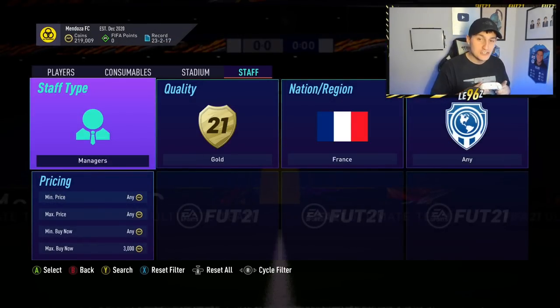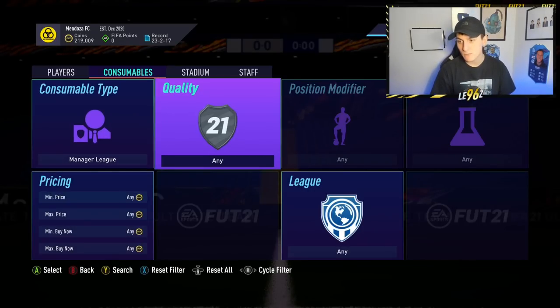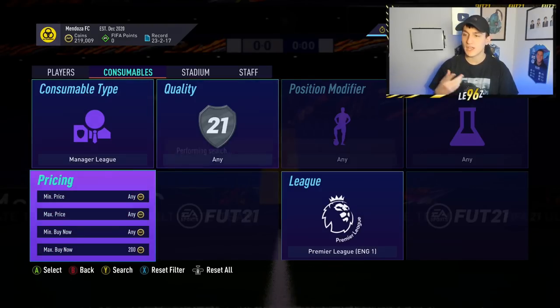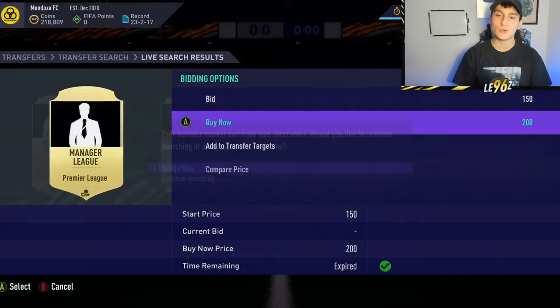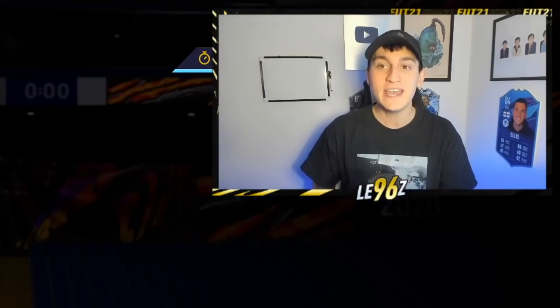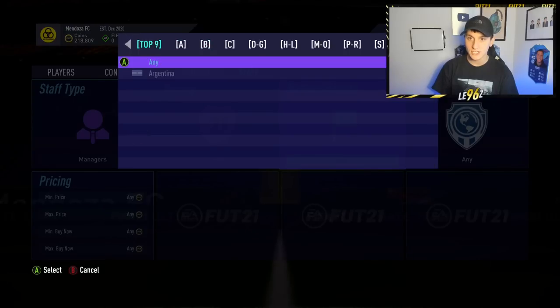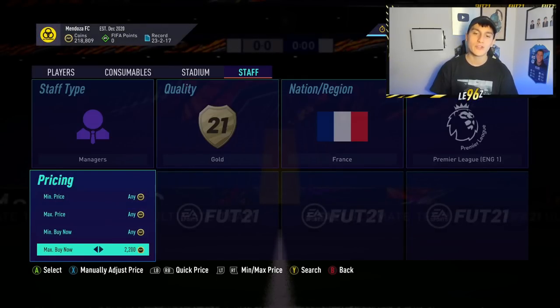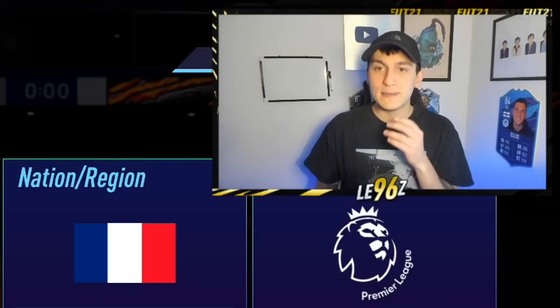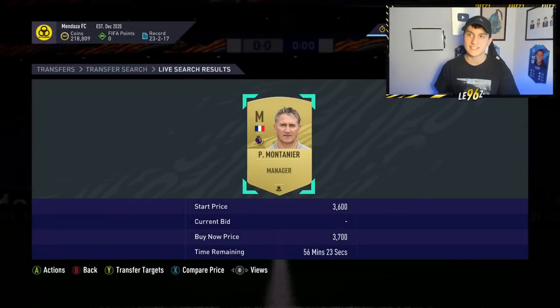Then what I'm going to do is jump over to the consumables tab, go over to manager league, select the Premier League, and would you look at that — you can buy a manager league consumable for 200 coins. So we've spent 2,700 coins on a manager plus 200 coins on the manager league, bringing the total to 2,900 coins. If we go back to staff — gold, French, Premier League — these are going for 3.7k on the market, even though we can build one for 2,900 coins and sell it for around 3.5k to 3.6k, making a profit of around 500 coins per card.